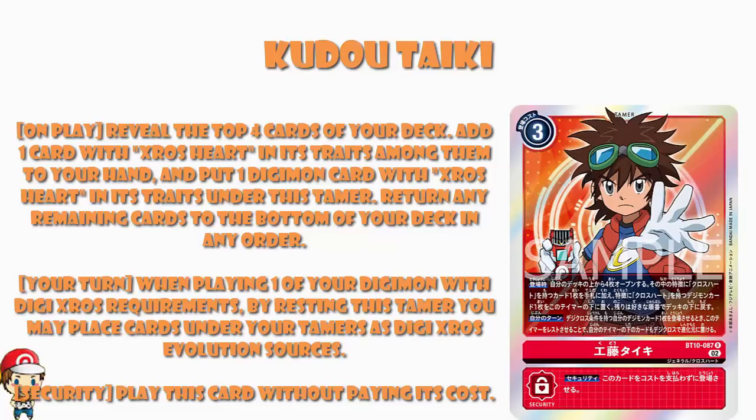And then on your turn, when you play one of your Digimon with Digicross requirements, you may rest this tamer and place cards under your tamers as Digicross evolution sources. This tamer has a mechanic whereby when you play a Digimon with Digicross requirements — i.e., when you play it and put the Digicross cards under it — you can suspend this tamer and play cards under your tamers as Digicross evolution sources, which would give more inheritable skills and presumably reduce the cost as well. Presumably you then put them back under your tamer and then back under Digimon, switching them back and forth. I refuse to believe this is the only part, because we've got so many things about putting Digimon under tamers that there must be more to it.